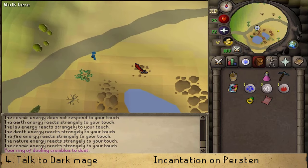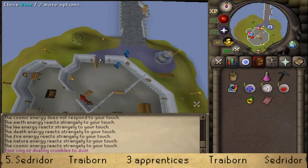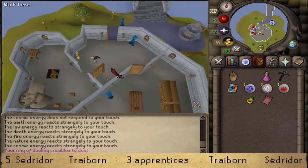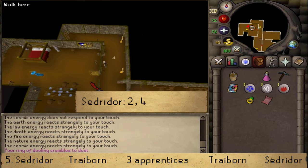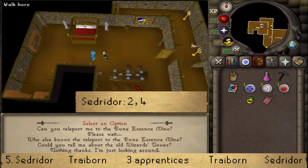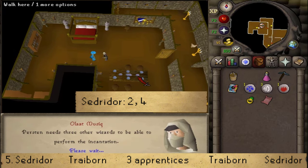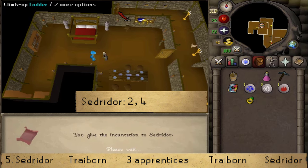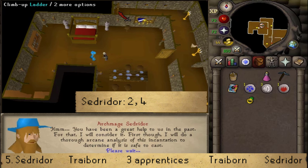Once at the Wizard's Tower, go to the basement and talk to the Archmage Sedridor, where we previously completed Rune Mysteries. Select option 2 — 'I need help with an incantation' — then option 4. He's a little reluctant since the incantation is written on very thin flesh instead of parchment, which is typical of Zamorakians, but first he wants to check if all items are safe.